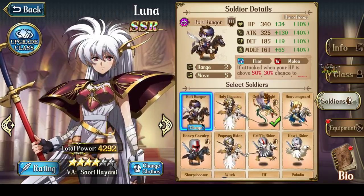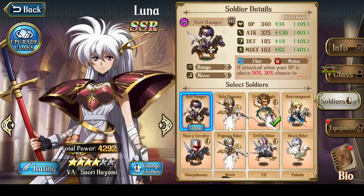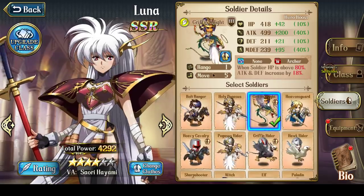So summed up, Luna's best two units are Bolt Rangers and Griffin Knights.